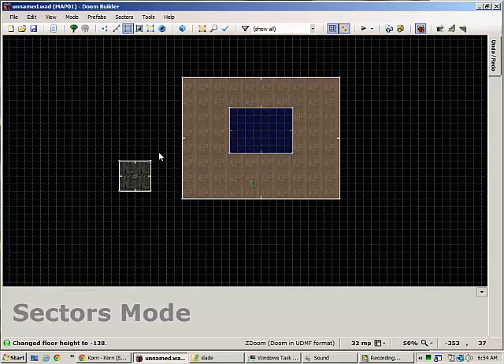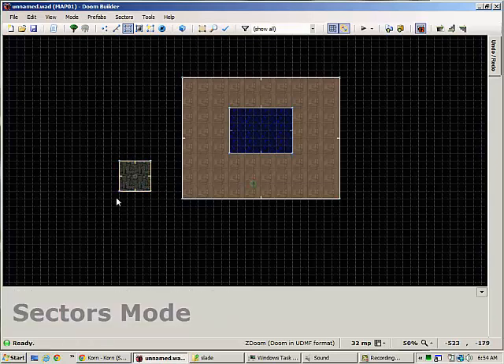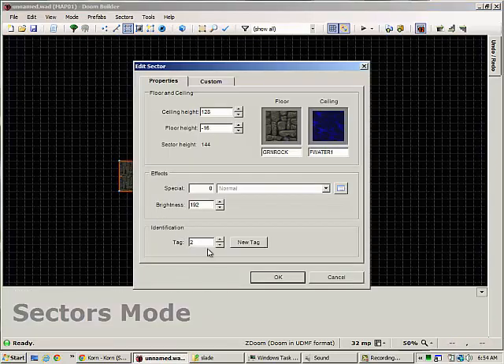So I'm going to go ahead and lower that back, and go back into 2D mode. We're going to create our dummy sector. We're going to set its mode, select it, and give it a tag of 2.